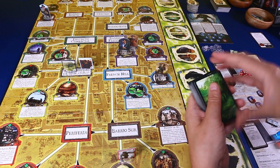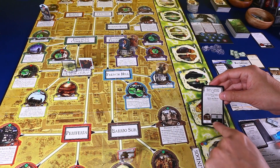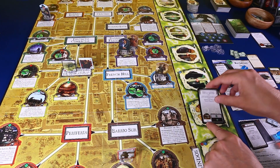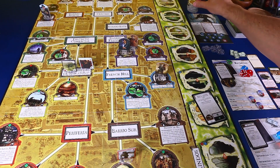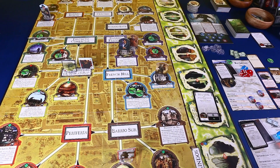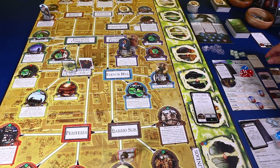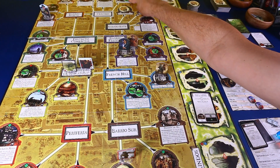Robamos la carta de mitos. Es un titular. Lo primero que tenemos que hacer es abrir un portal, y se abre un portal en el motel HIP. Hay una pista ahí, así que la perdemos. Si se abriera un portal en una localización donde ya hay uno, ocurre un estallido de portal, que es muy malo. Lo siguiente: aparece una pista en la Plaza de la Independencia, que ahora tiene dos pistas.